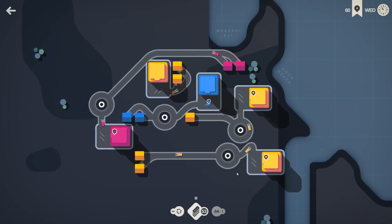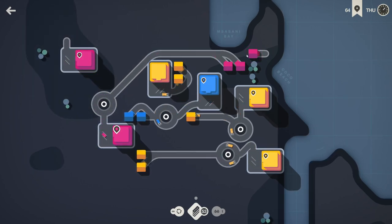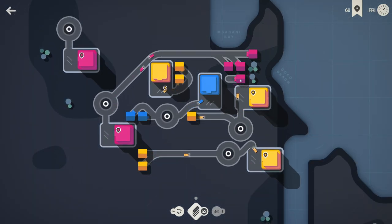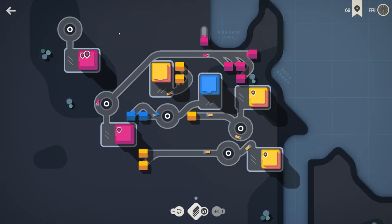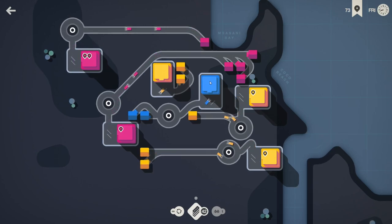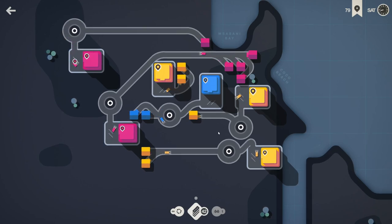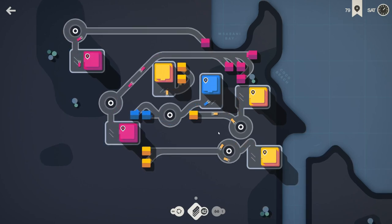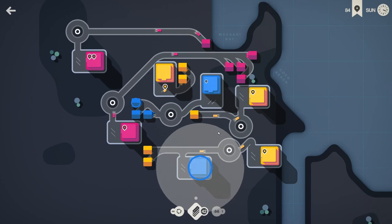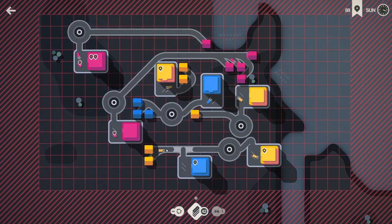The downside of the roundabouts is I'm potentially going to reduce the amount of destinations I can get in general because there's a lot of real estate just taken up by those roundabouts. If I were to remove the roundabouts at some point later — say if I removed both of these — we could potentially end up with a destination in the middle there. So it's something just to be aware of; there's both good and bad that could come from this strategy. And there's problems like that too — this guy's just in the way.